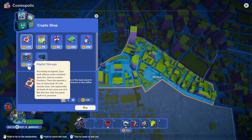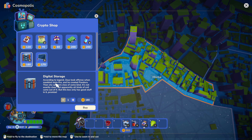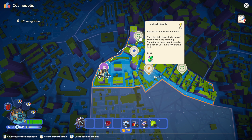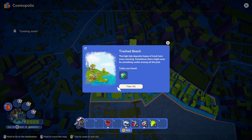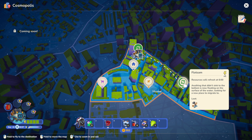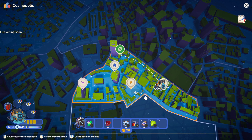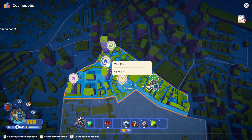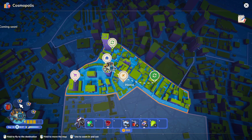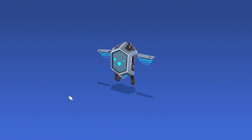According to legend, Zeus took offence when mankind stole fire and he created Pandora's box. Then he opened it — it's not exactly clear but apparently all kinds of evil come out of it. But this box only has good stuff in it, promise. How do I open it? There's nothing here I really want. Take it — take all. Go back home. Second cargo platform — I want to upgrade that one.